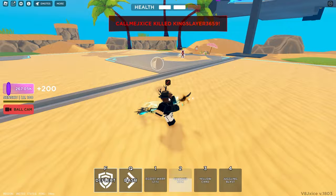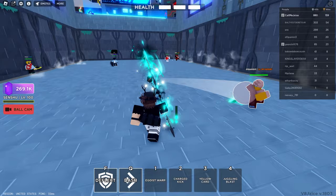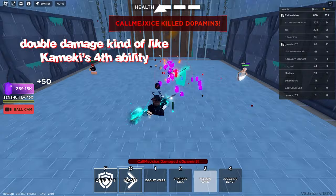Starting off with the third ability, it's Yellow Card. If somebody's in your range, you can aim it at anyone. So let's say I go after this guy and give him a 2x damage buff — which means if I hit him it deals double damage. So there, he dies right there, because I dealt three damage to him. His Yellow Card does two times damage.